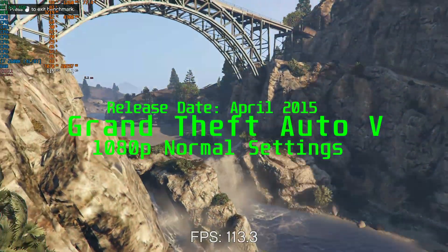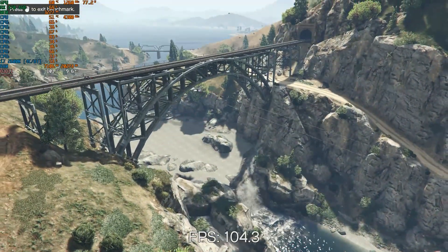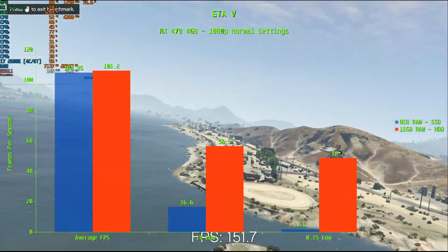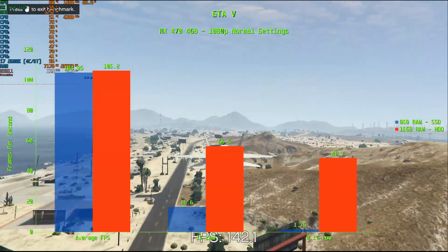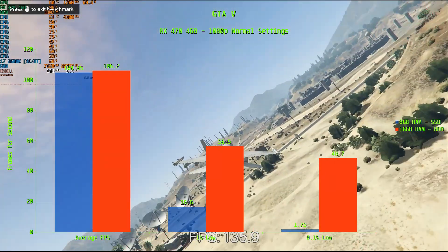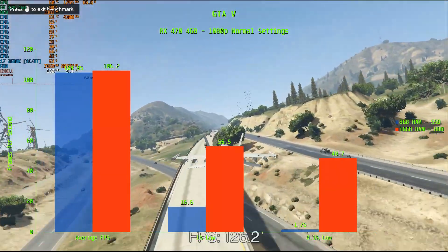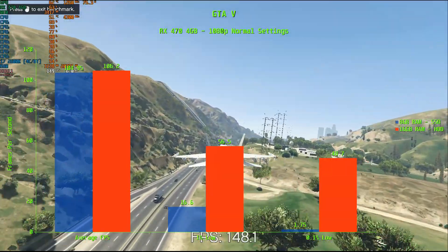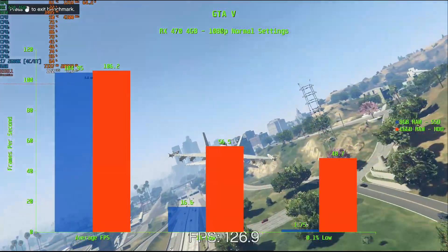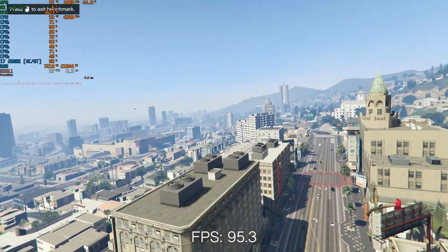GTA 5 is an older title, but we have a clear winner. The average frame rate is within 1.5 FPS, with the SSD scoring 104.95 FPS and 16GB of RAM scoring 106.2 FPS — too close to call. But things are very different at the 1% and 0.1% lows. At the 1% low, the SSD scores 16.6 FPS while 16GB of RAM is over 3 times faster at 56.5 FPS. At the 0.1% low, this grows to a massive 27 times faster, with the SSD scoring 1.75 FPS and 16GB of RAM scoring 48.7 FPS. Adding memory drastically improved performance in GTA 5.